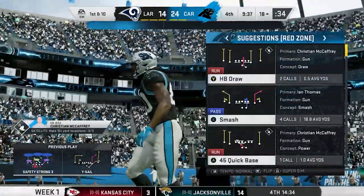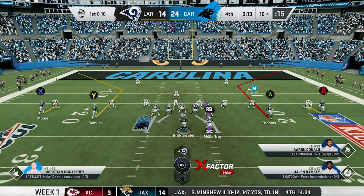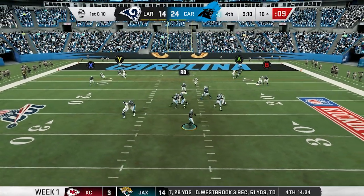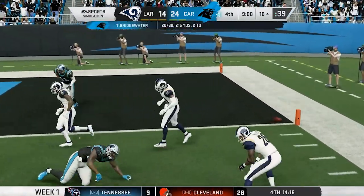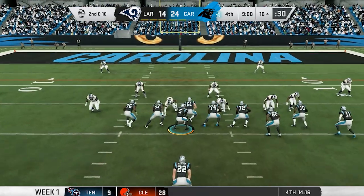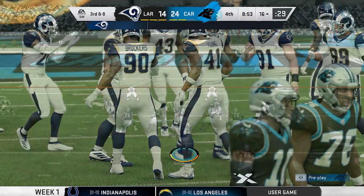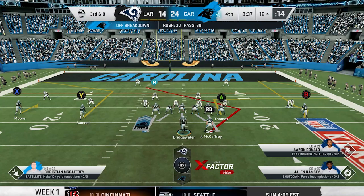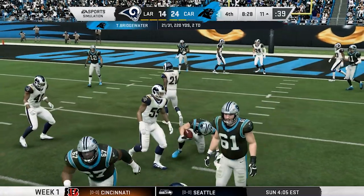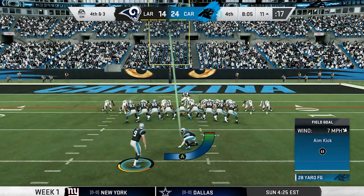A blitz comes and Ian Thomas makes a nice back-shoulder catch - Leonard Floyd can't catch up. Ian Thomas: six receptions, 76 yards, a touchdown. That's exactly what we need from him. McCaffrey keeps driving with 22 carries and 123 yards, even making Aaron Donald miss. On third down, Teddy tries the angle route to McCaffrey but misfires - Teddy's final line: 21 for 30, 220 yards. We take the field goal and play defense, having eaten up a lot of clock.